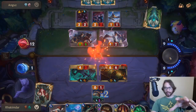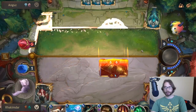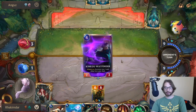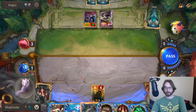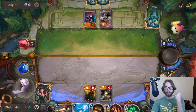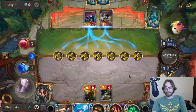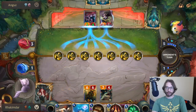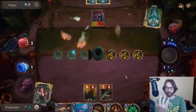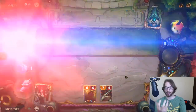Gangplank, attack! Powder Fool Explosion clears your field. Next comes the finisher — Riptide Rex, Cannon Barrage. Annihilate these pathetic abusers. They can't stand to the might of the Pirate King.